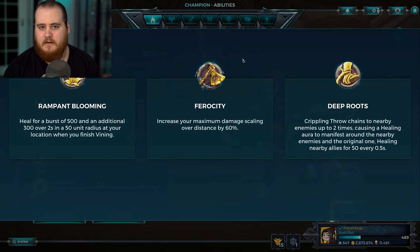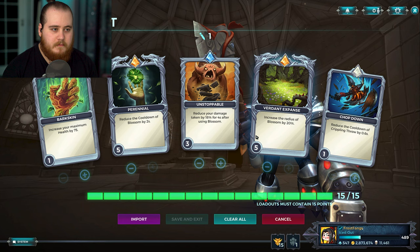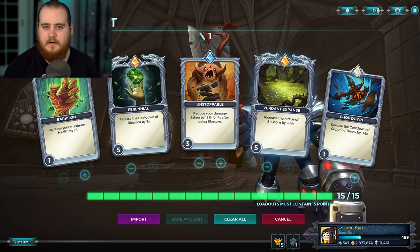Grover is the exact same. I'm going to be focusing on Rampant Blooming and Deep Roots and sort of ignoring Ferocity, even though it's the one I use the most and is probably the best option in most scenarios. I'm going to be focusing today just on heals. I've been playing a lot of Grover in prep for this video and he's turned into one of my favourite healers. For the build, I literally only have one — extra radius, damage reduction, cooldown reduction off the Q, and Kronos — and this just pretty much works everywhere.